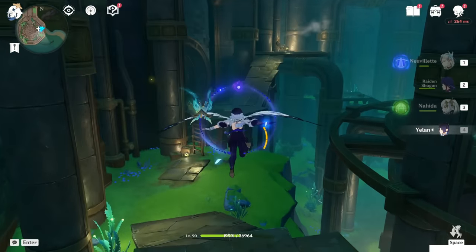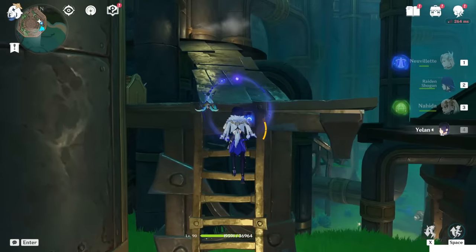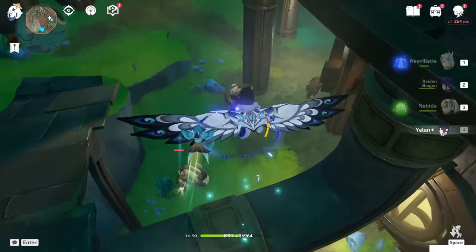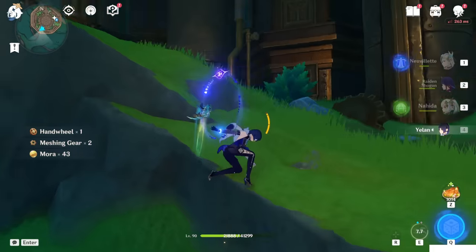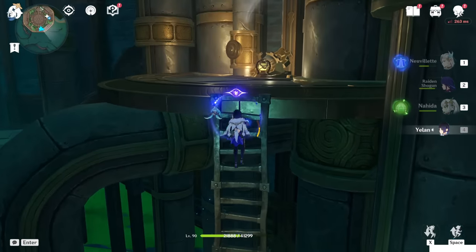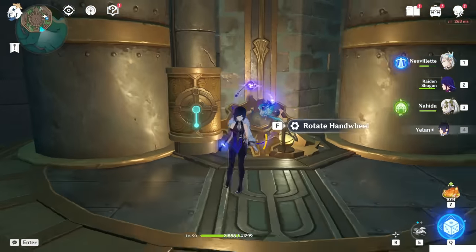Let's go to the next one, which is upstairs. But you can see that there's no hand wheel. So how to do this? You have to go on the bottom side, kill that enemy, and grab the hand wheel. Now pick up this hand wheel and go back to that place to fix the thingy. Now rotate one time. It's fixed.